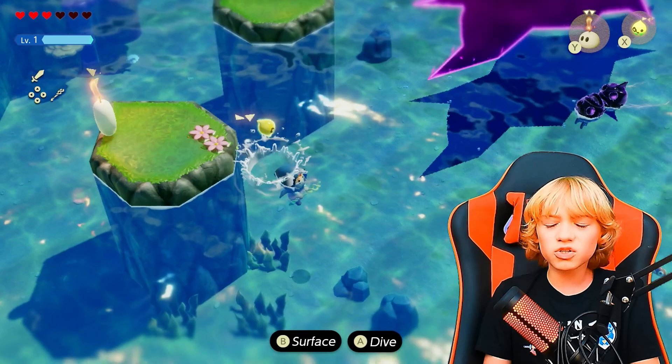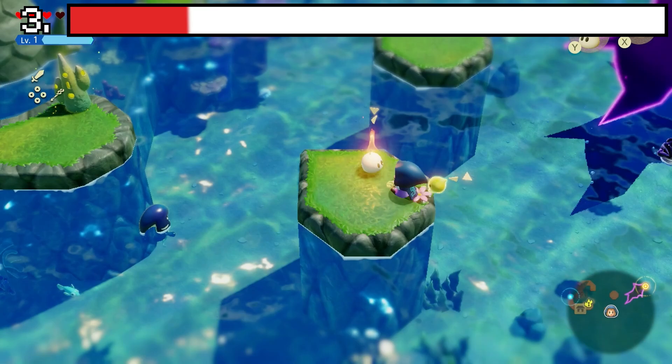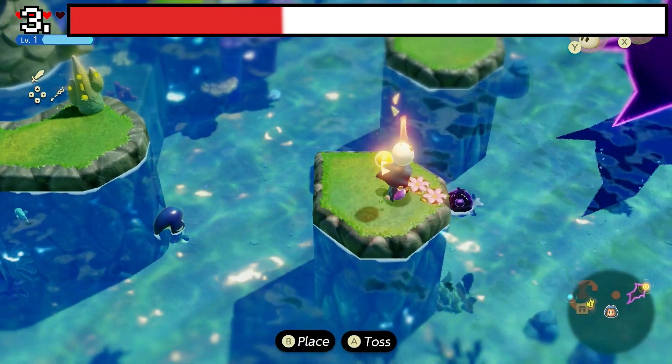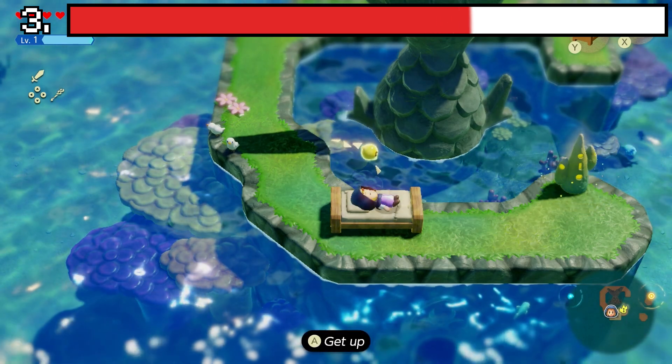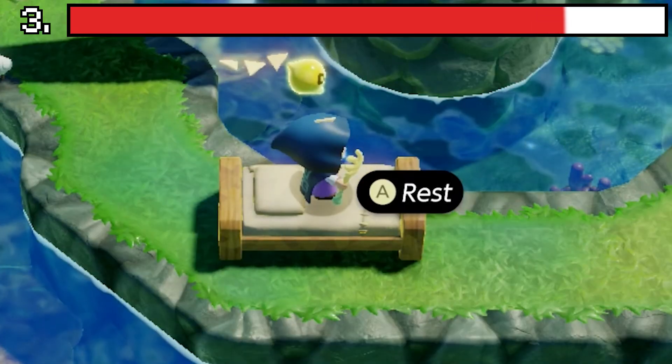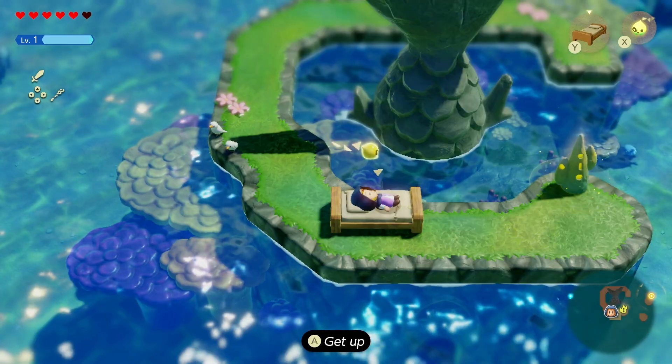Health is a huge problem in Echoes of Wisdom. You either have to pay rupees for a drink, or just waste helpful ingredients that restore a measly quarter heart. But there is a much easier way to do this, and that is by first using the Bed Echo, then rest, wait a second, get up, and repeat until you're healed enough.